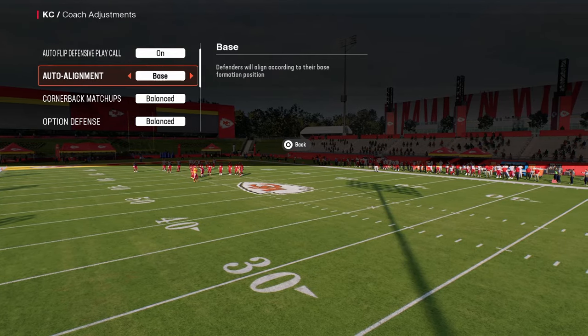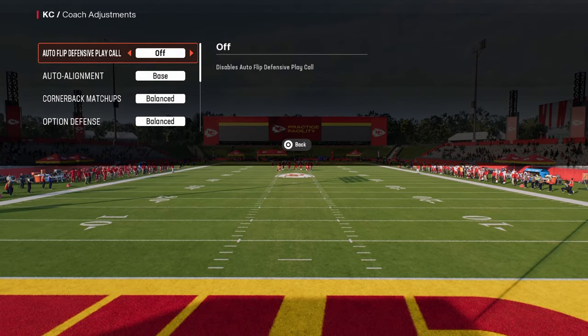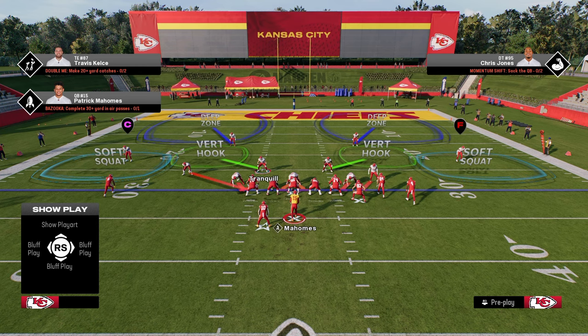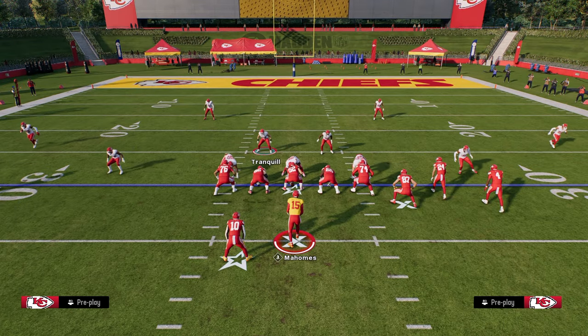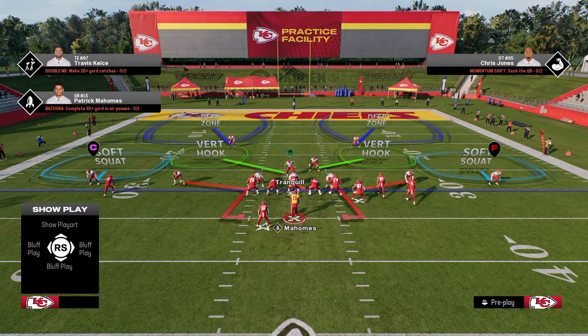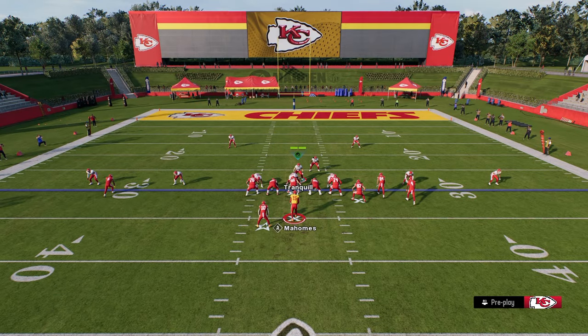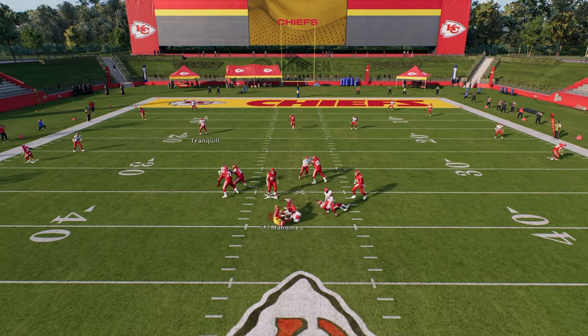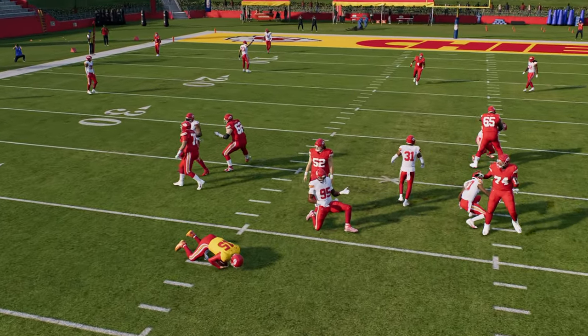Real quick — auto alignment. Make sure this is on base and make sure auto flip is off, and you're going to go on DB Fire 2. All you got to do for setup is just simply pinch your defense. You're going to hit R1 and down on the left joystick — it's going to pinch everybody. Then you're going to hit QB contain and then you're going to stand about right here with your user, and you're going to see that this is going to come off of one, if not both, of the edges for immediate pressure at the quarterback.